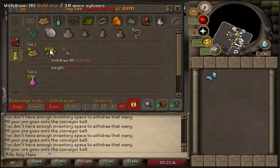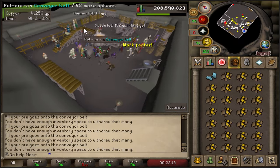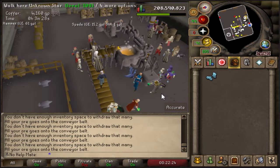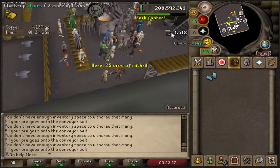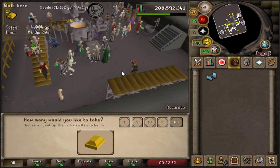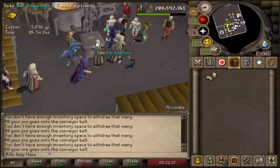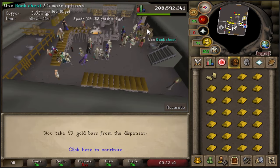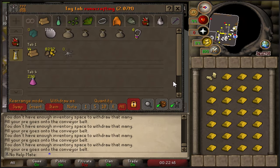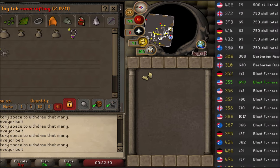Pretty much all you have to do is equip your goldsmith gauntlets, pick out some gold ore, and then run and deposit into the conveyor belt. Keep your goldsmith gauntlets on or you won't get that nice 1.5k XP drop. You'll then have to switch over to the ice gloves because the bars will be too hot. You can quickly deposit all your gold bars, run back to the bank, deposit them, and grab more gold ore — very fast smithing experience.